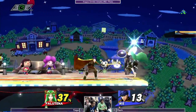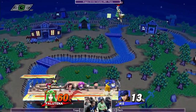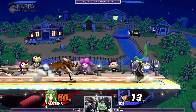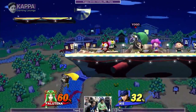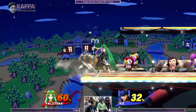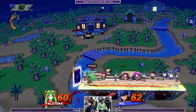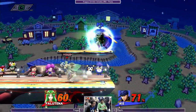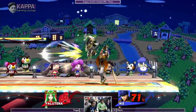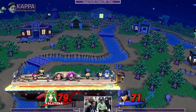Palutena's always a threat because of her up air and down throw. She gets a lot out of down throw — I don't think Palutena's that bad. Down throw, fair, double fair. He's gonna let him recover — spot dodge is off. He reads the side-B.